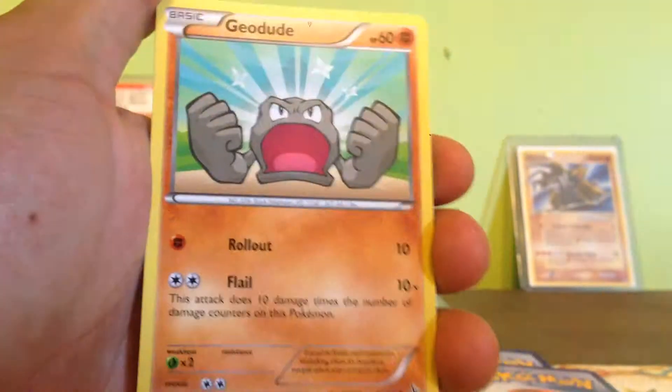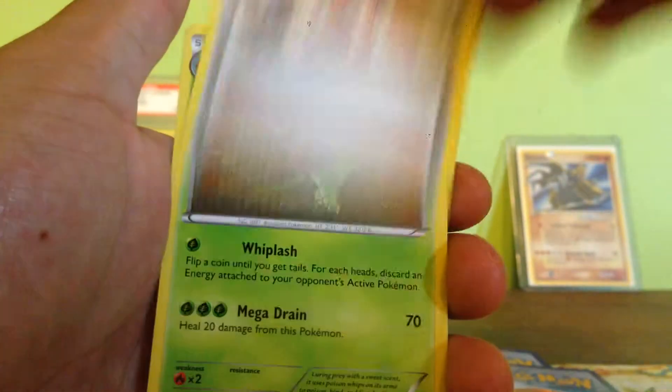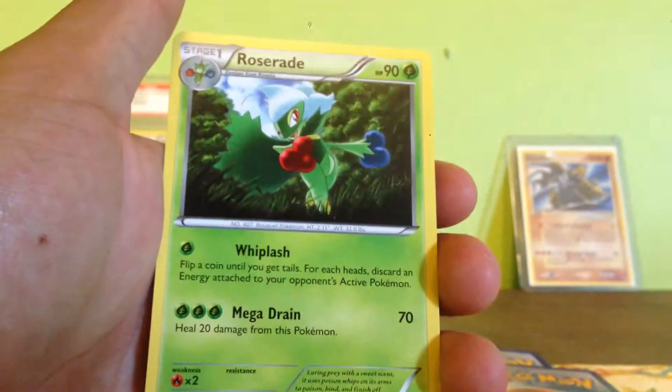So we got Phebes, Jodude, Flabebe, Stunky, Roselia, Sneezo Pokemon Santa Lady, and Roserade. Get it, it's back.